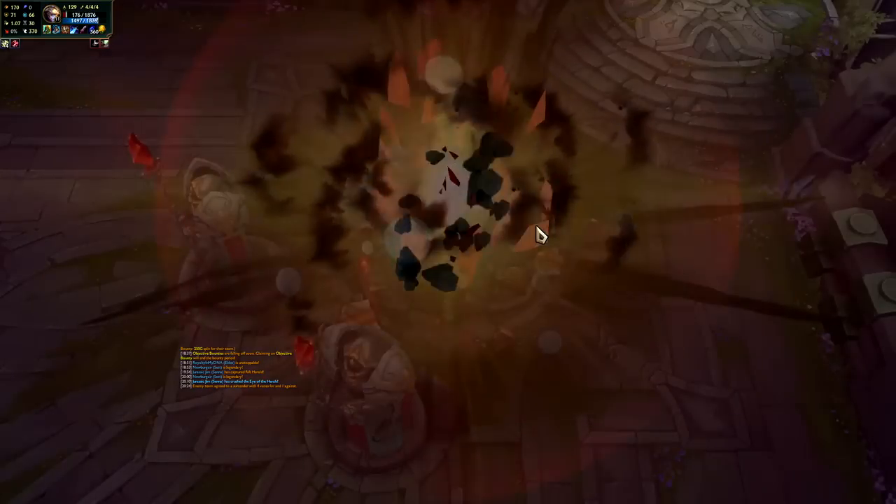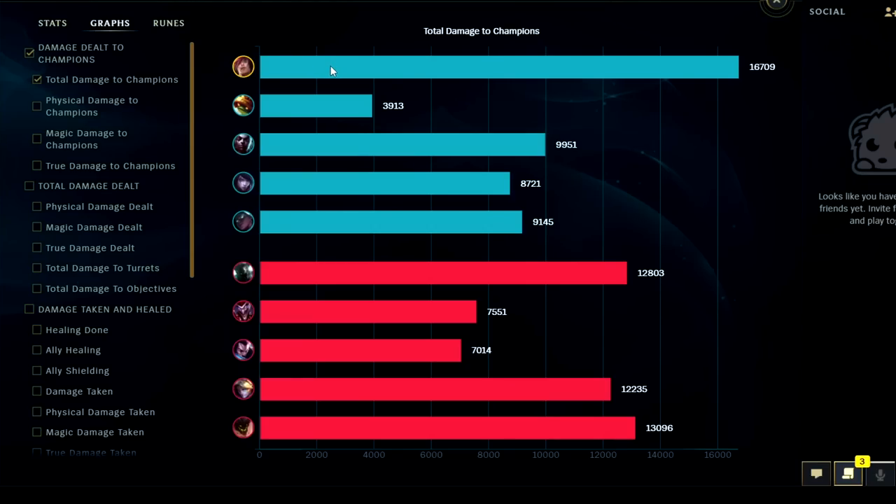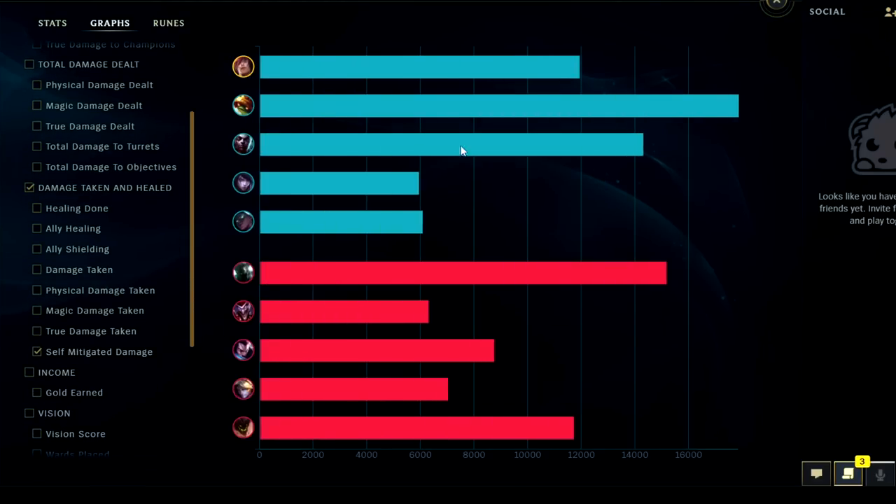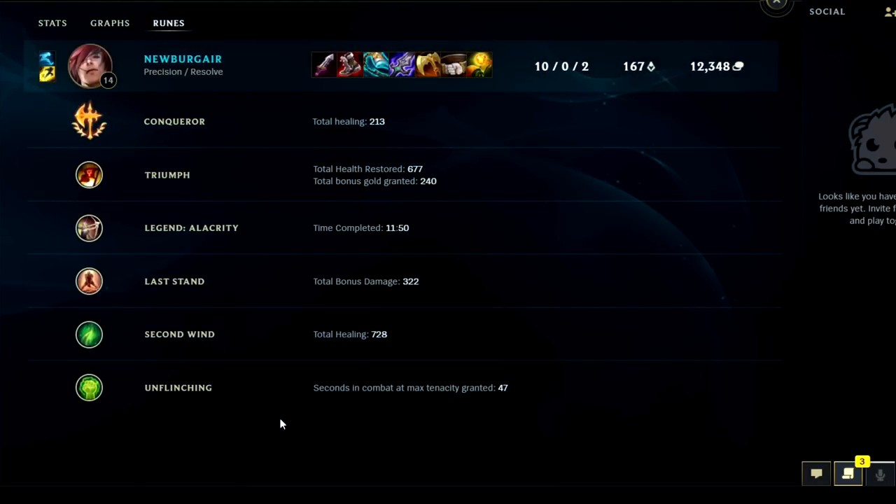Let's look at damage dealt to enemy champions — we have the most in game, very spicy. Looking at damage taken — we were kind of tied with everybody. Self-mitigated — okay, we didn't take the most damage but we did the most damage. Good value out of our runes. If you guys enjoyed this Set gameplay commentary guide, don't forget to like, comment, and subscribe. My name is King Sticks, thank you for watching and I'll catch you guys next time.